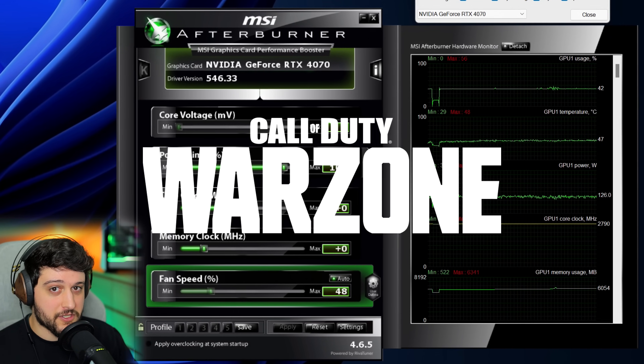Here we go — 2560 by 1440. FidelityFX CAS at 50% is being utilized and frame generation is turned off, still using the extreme settings preset. It's still good for a high refresh rate experience and it's going to be buttery smooth, although it's not going to max out a 144 hertz monitor anymore. You shouldn't really have a problem playing like this unless you are super competitive — but in that case, just play on low settings. The native resolution experience is fantastic still with 144 FPS average.